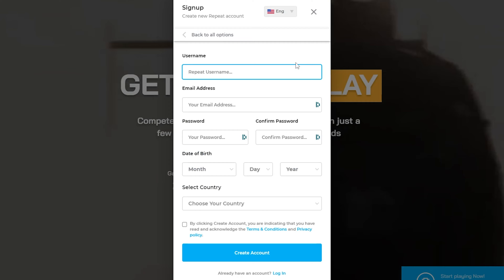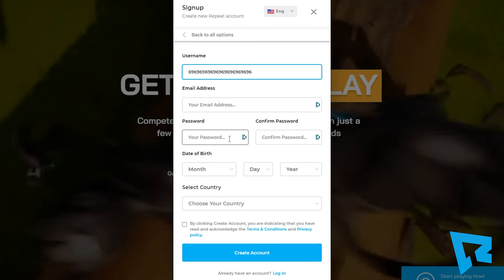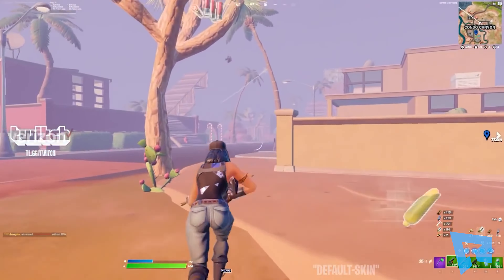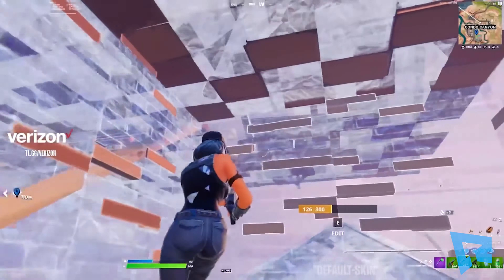The first thing you're going to want to do is click the link in the description and create an account over at repeat.gg. This is a very straightforward process and only takes a few minutes. Then from there you're going to want to check your email and confirm your email via the link sent to you. Then we're going to hop into Fortnite to make sure that our 'show on career leaderboard' setting is turned on. Turning this on ensures that your tournament scores are properly tracked so nothing goes wrong.